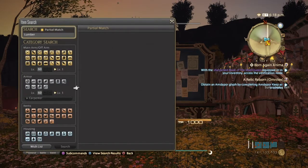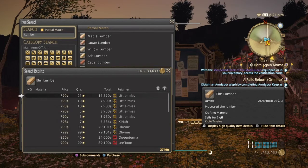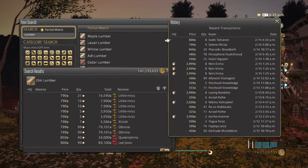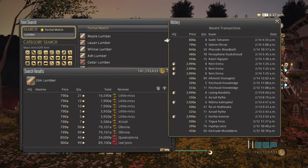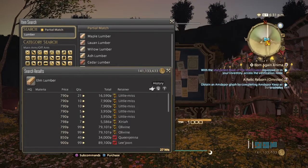First off we'll start with Elm Lumber. Elm Lumber actually sells pretty well. High quality ranges from over 2,000 and the normal quality could have been priced better, but as you can see the sales history of the past two days has been selling pretty decent. This is on a very high populated server, so I'm surprised they sold as much as they did because it's such a low-tier item on Carpenter.